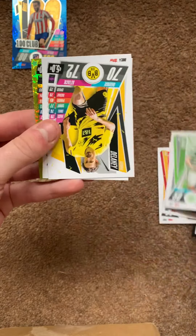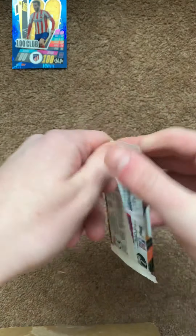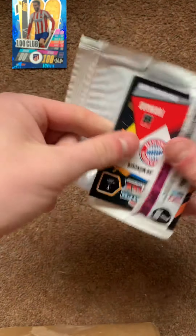Next pack — we have John Stones, a code card, McTominay, Asmon, Denver, Bar, Benzema, Kimmich, and Visca.